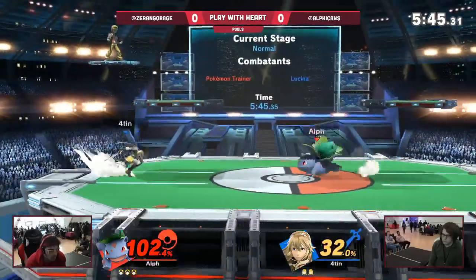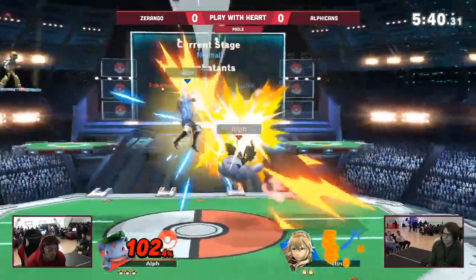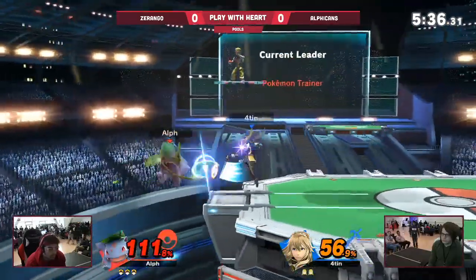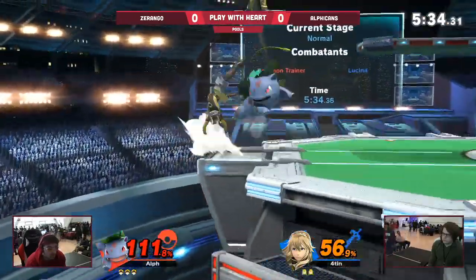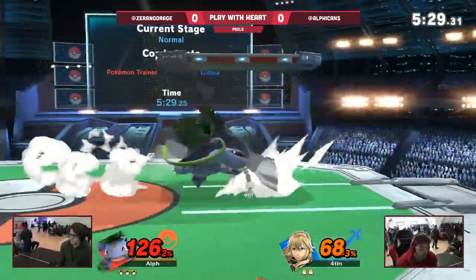Alpkins doesn't like being on Squirtle past about 80% — you don't want to lose such an early stock. Squirtle's the third-lightest character in the game. Getting a forward smash or even a forward tilt near the edge of the stage might KO you. That's big damage; we're going to see advantage state. That's one spot where Pokémon Trainer has a pretty good time against Lucina — in the advantage.